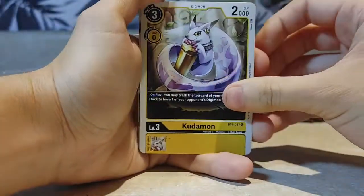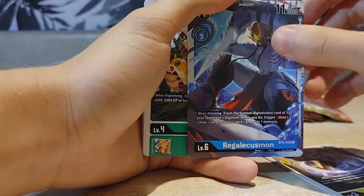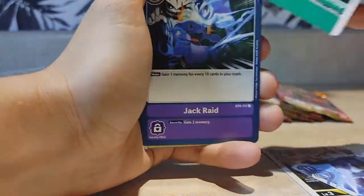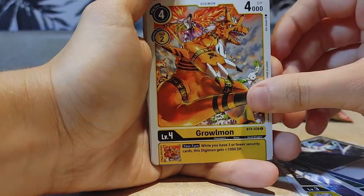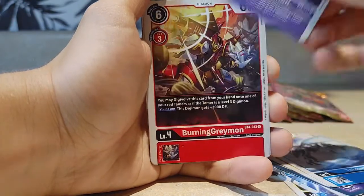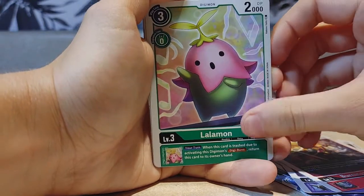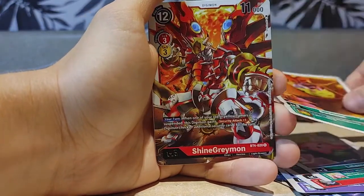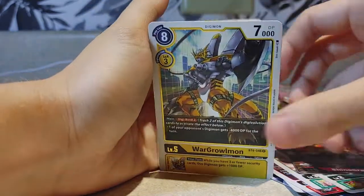We have Kudamon, Regalecusmon, Leomon, Jackraid, Yellow Greymon, Tubimon, NeoDevimon, Burning Greymon, Lalamon — it's so cute — Budmon — another cute one — ShineGreymon, and then WarGrowmon.